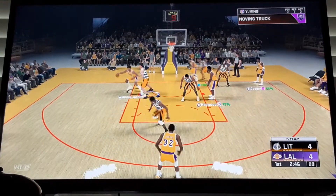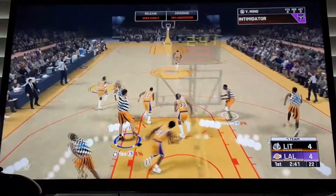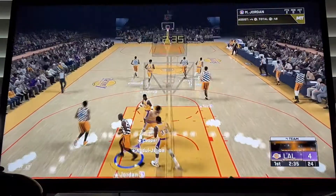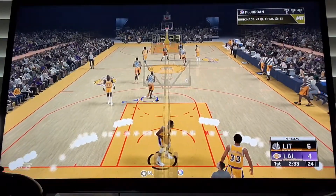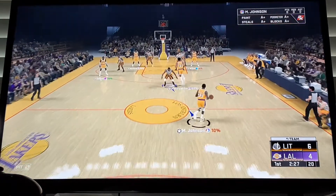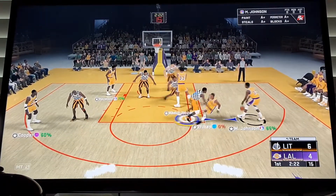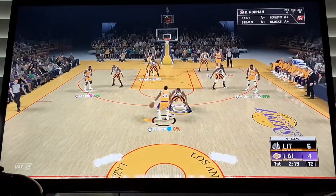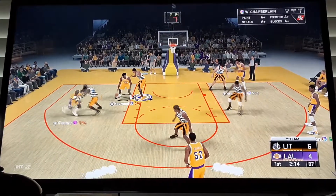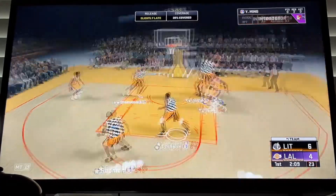Dennis Rodman card might not have the best shot, but if you can get used to his release, his shot is really good. Wilt Chamberlain lobbed it up to Michael Jordan for the jam. The card is really good at defense — Dennis Rodman is really, really good at defense. As you can see, it got that steal, nice perimeter defense, off-ball pressure, and good rebounds. It can shoot threes but you've got to get used to his release, and his work in the paint with other small forwards is really nice. I definitely recommend putting him at small forward instead of power forward.